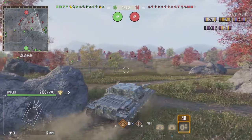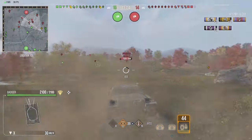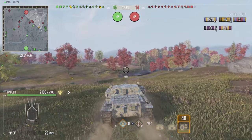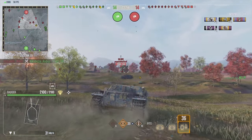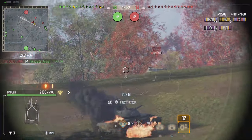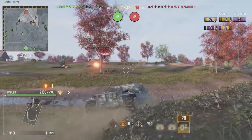His build is mostly gun handling as well as some tank rotation skills, so he can play aggressively rather than as a sniper. And that's what we see here — Badger is already moving forward, putting another shot. Not sure what it was, but he also bounced a shot from the StuG. I think that was the tank he penned.